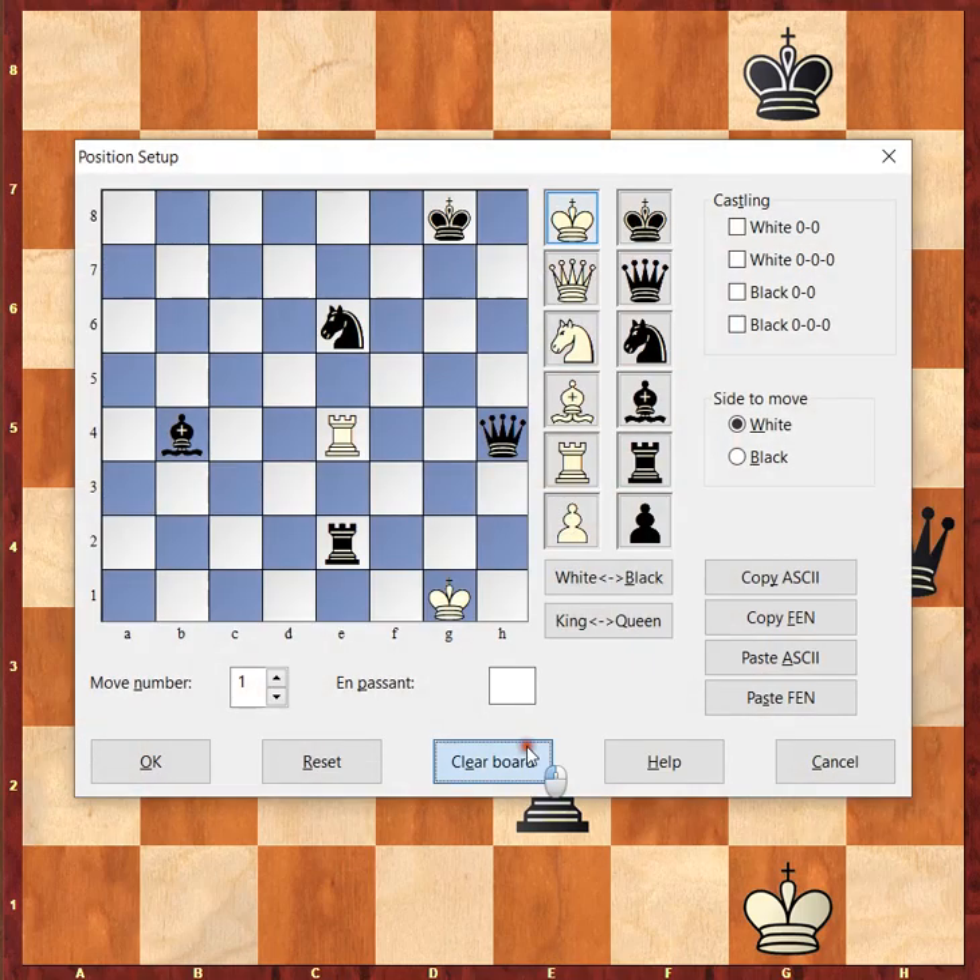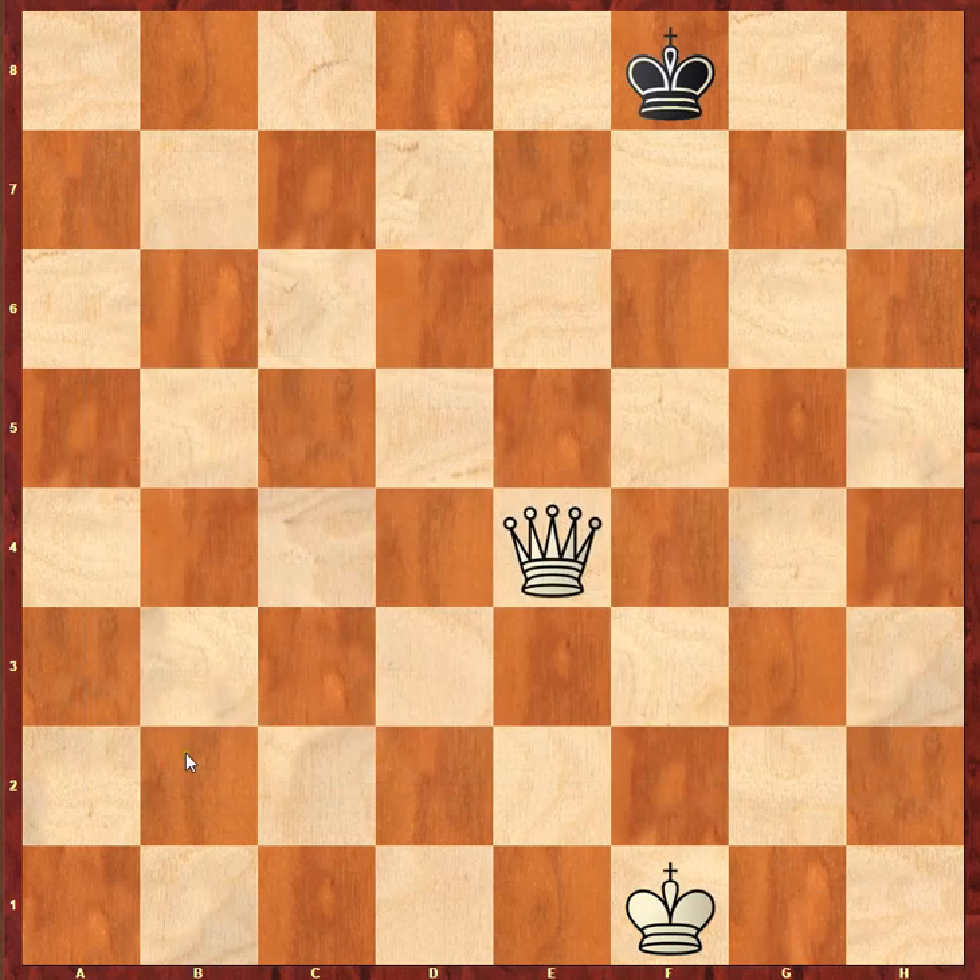Now we're going to look at the queen. Let's look at the queen when it's centralized. The queen on e4 — how powerful is this queen? Is it weak or strong? Well, it turns out the queen is very strong and very powerful. That queen has a power and ability like a rook, and also the ability to play like a bishop. So it has two abilities: the power of the rook and the bishop.